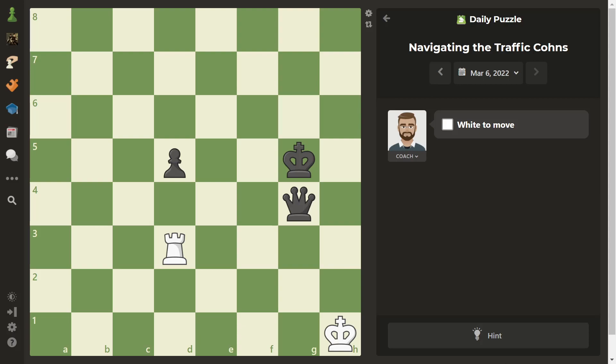I made a couple of mistakes before solving it. As you can see in this position, we are playing white and we are of course losing because black has a queen and we only have a rook. They also have a pawn, so we don't want to win this game but we want to draw it if possible.